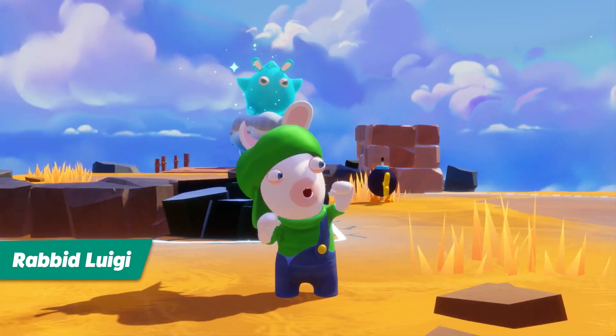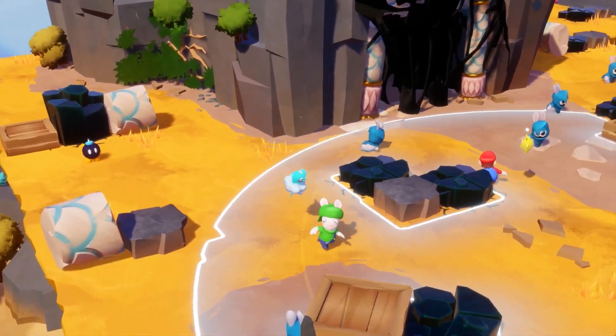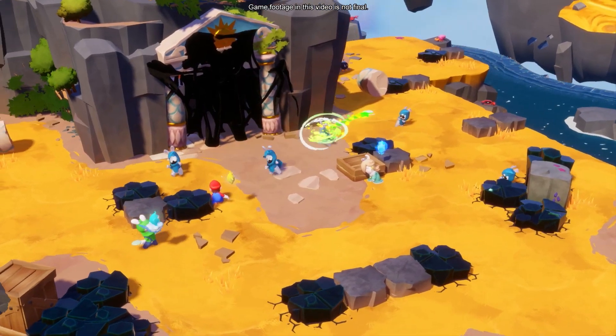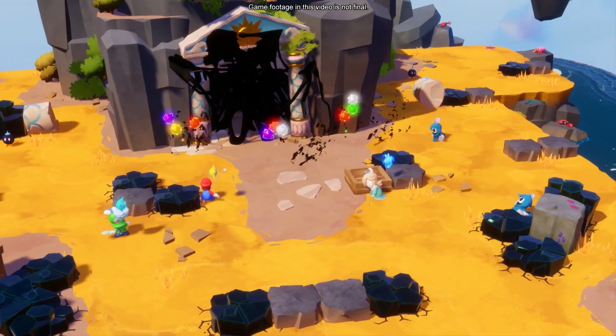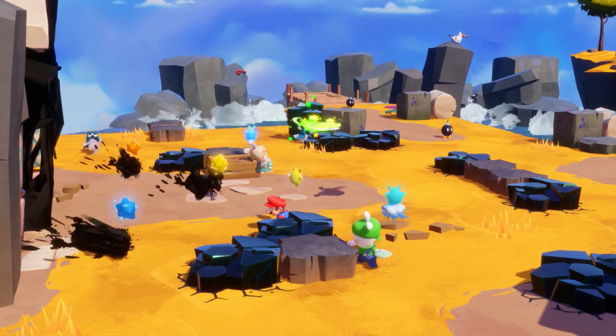Next, Rabbid Luigi. One more dash, and now Disruptor time! By using a dash first, then the weapon, three enemies were wiped out. With that, his turn is over.